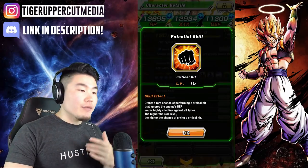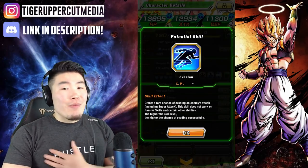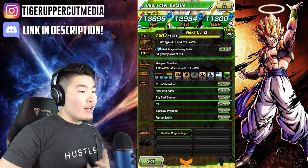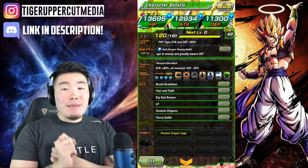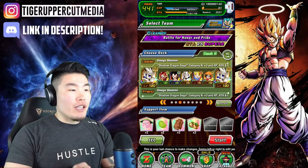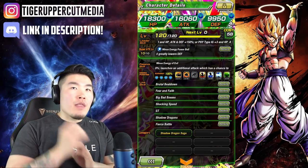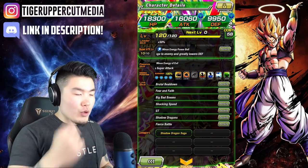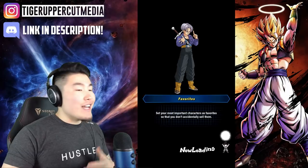For his hidden potential skills, I went with 15 critical and 11 additional — pretty standard. I know some people like to go with 3 dodge, but I went with as much critical as possible and the rest to additional. For his links, he has Brutal Beatdown, Fear and Faith, Big Bad Bosses, GT, Shadow Dragons, and Fierce Battle — some very good links. He is the best possible linking partner for Omega Shenron; they activate almost all of each other's links.